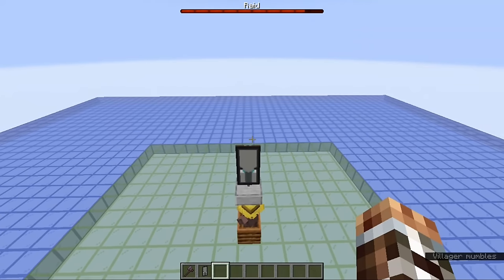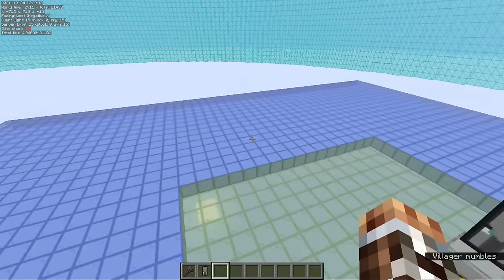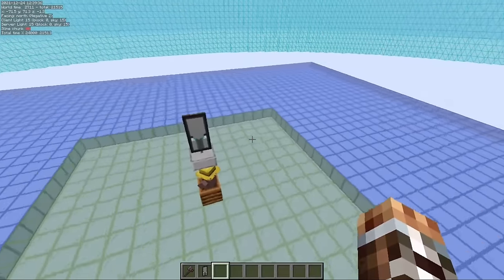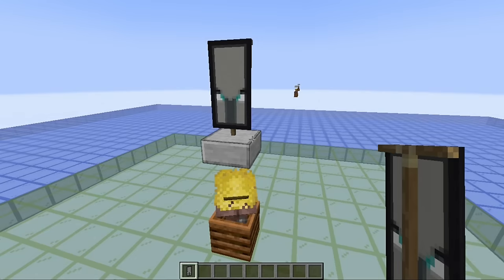When the raid first starts, the raid center is determined by the average x, y, and z coordinates of any village point of interest within a 64-block radius of the player. So if there's only one point of interest close enough to the player, this is where the raid center is located. Once the raid starts, any player within 96 blocks radius of the raid center is considered to be participating in the raid.